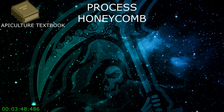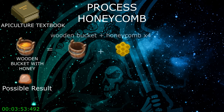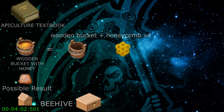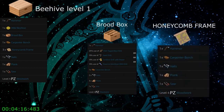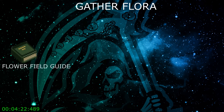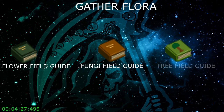In order to process honeycomb to get beeswax, you will need the apiculture textbook and a wooden bucket with honey. When you craft it, there is a possible result to give you beeswax, which requires a wooden bucket and honeycomb. In order to get honeycomb, you will need to get a beehive. To make a beehive you will need a hammer, a wild beehive, a brood box, a carpenter's bench, three honeycomb frames, one nail, one plank, and a saw. The brood box requires a carpenter's bench, two nails, three planks, and a saw. The honeycomb frame is one nail, one plank, made by your carpenter's bench with a hammer.